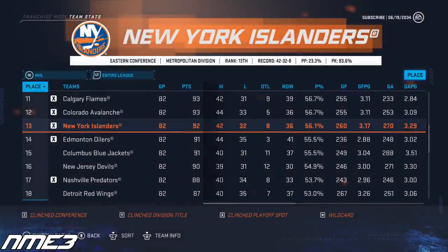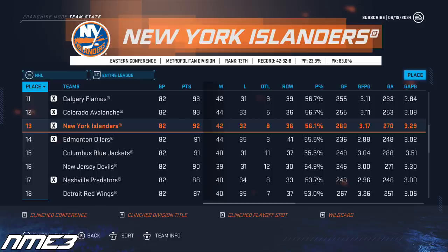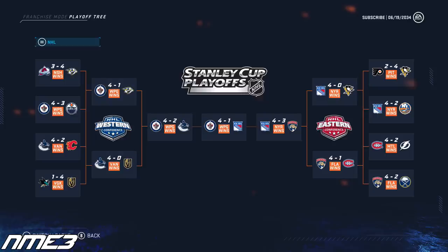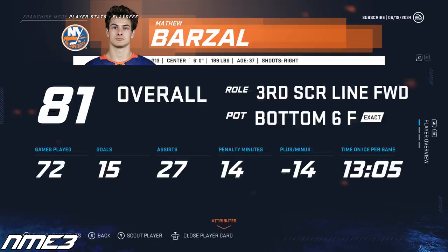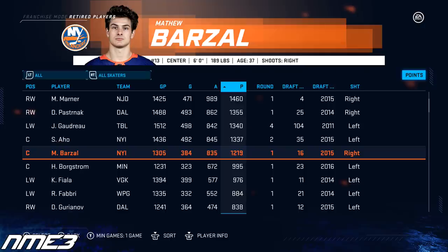After an awful regular season the year before, the New York Islanders turned things around and made the playoffs after finishing 13th in the NHL. To no one's surprise the Islanders went nowhere in the postseason, taken out by the Rangers in 6 games of the first round. 37-year-old Matt Barzal played in 72 games, scoring 15 goals and 27 assists for 42 points, and did literally nothing in the playoffs. Matt Barzal drops to an 81 overall and decides to retire.